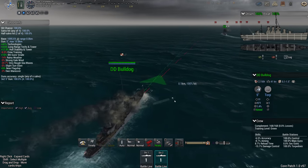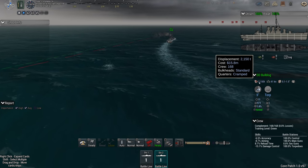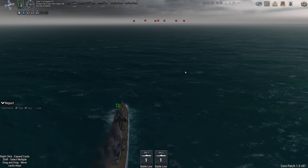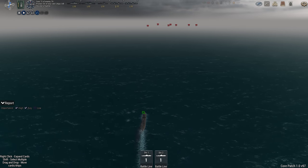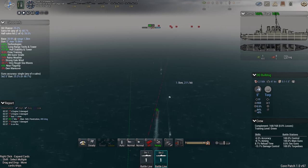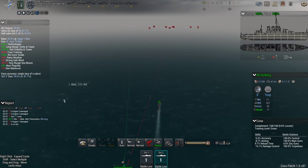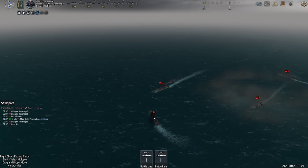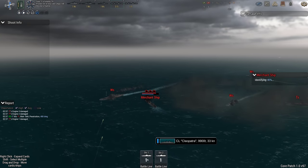Imagine getting assigned to one of those — yeah, you've been assigned to HMS Bulldog. They're actually quite expensive, 15.8 million. I am enjoying them, they're nice little ships. We'll close in, get as close as we can to those transports. Whoa, that's a huge amount of damage — that's from the Bulldog! One five-inch shell. Look at that transport, absolutely wrecked. It must have gone straight into the engine room or something.